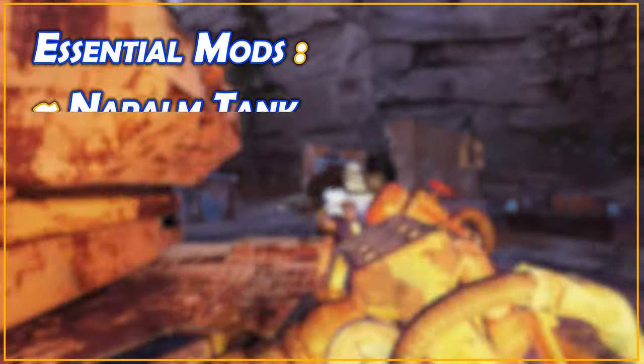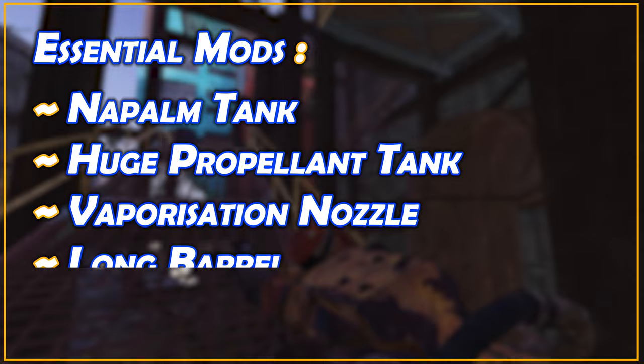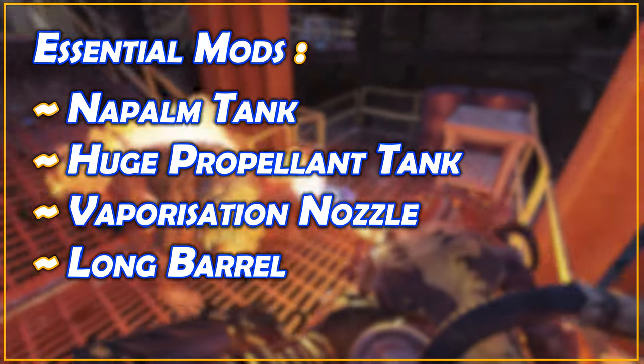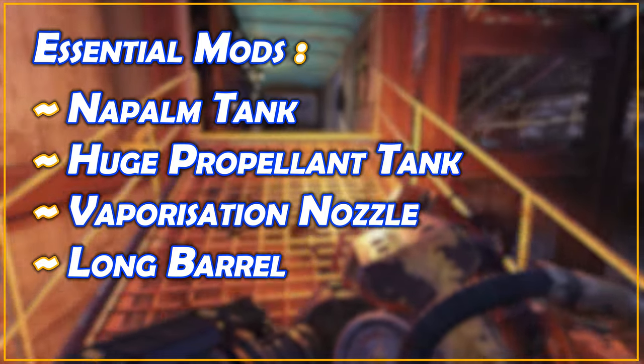The mods you'll want are the Napalm Tank, the Huge Propellant Tank, the Vaporisation Nozzle and the Long Barrel. It shouldn't take you long to learn these from scrapping, but they are sometimes available at the Watoga train station vendor.